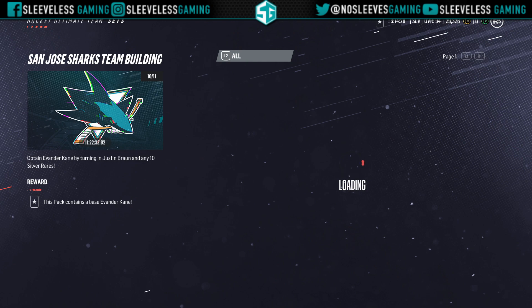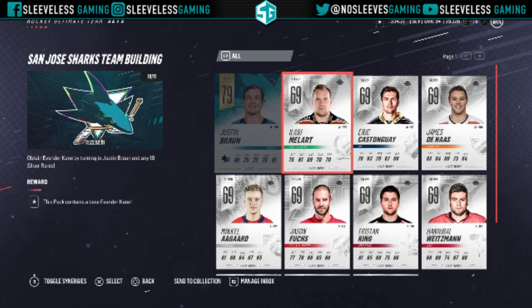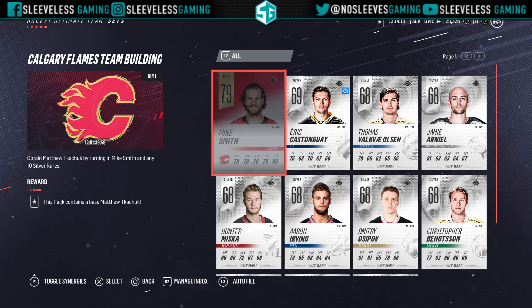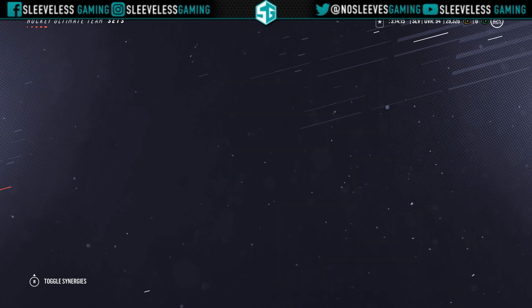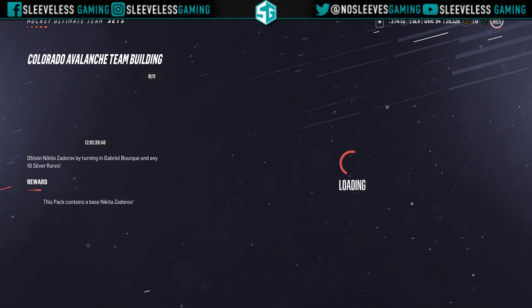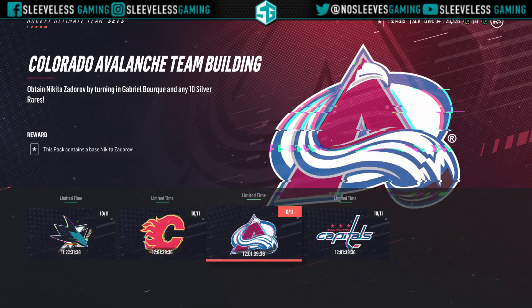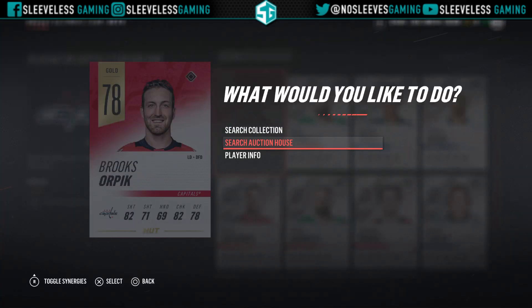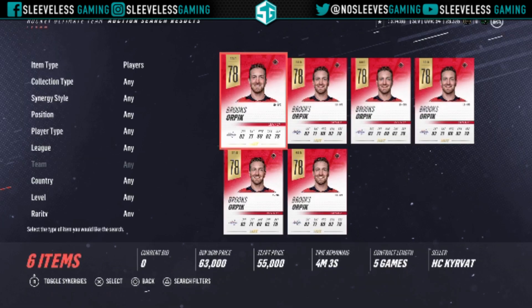If you don't have those cards, don't worry — EA put in something called Team Builder that lets you get those base cards. It gives you a reason to use all the billions of silver rares you've been accumulating from opening packs. You can cash in 10 silver rares and a gold common card to get a base card for the set. The problem is that gold common card — like a Justin Braun — costs about 50k on the auction house, because the second everyone saw what they were needed for, the price shot through the roof.